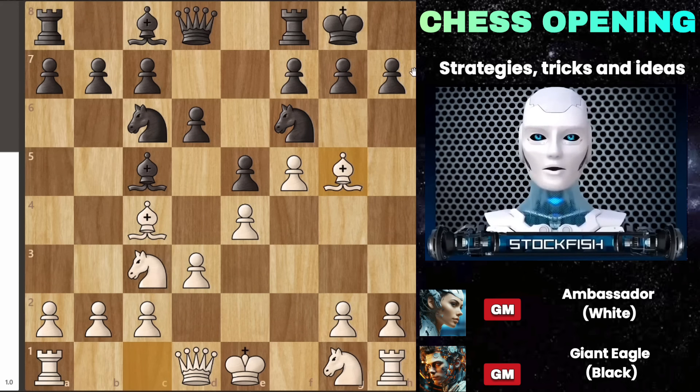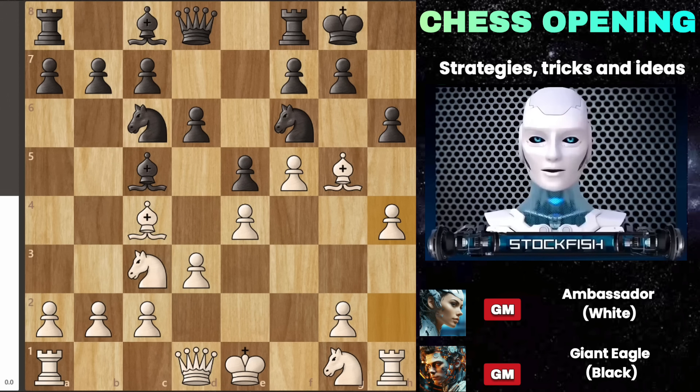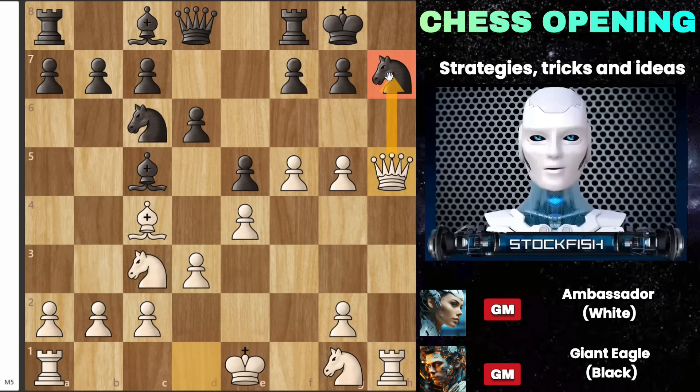If black tries h6 to force your bishop away, you can simply bring it back to h4, which is a solid move. However, an even stronger move is playing the thematic pawn to h4, which is effective in various openings and adds significant strength to your position. We keep up the pressure by sticking to our plan. We'll still play knight d5, capturing on f6, and then after black recaptures, we'll take the pawn. Our attacking plan remains consistent regardless of black's moves. If black tries to capture our bishop, it backfires because our rook can now join the attack, and we are also prepared to deliver a checkmate along the h-file. If black moves their knight away, we bring our queen out to form a battery along the h-file with the rook. Our queen is then poised to checkmate black either on h7 or h8.